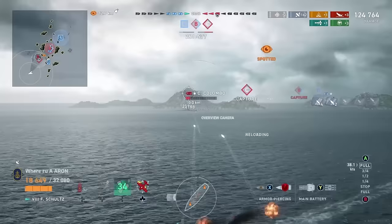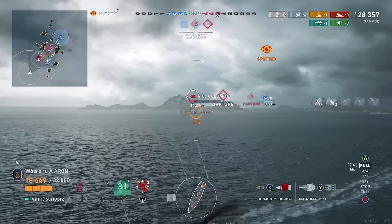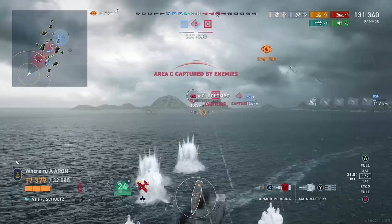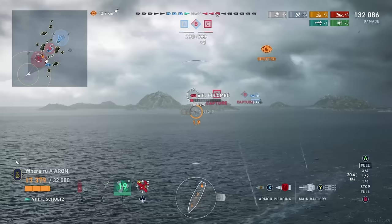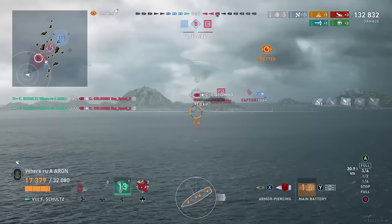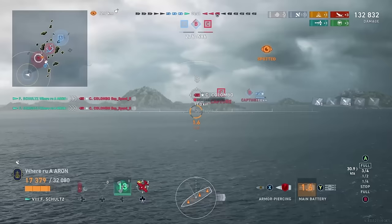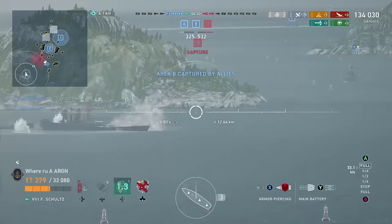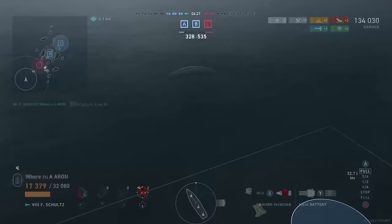Even getting 10% damage with these AP shells is just going to eat alive the broadside of this Columbo. You can see that we have taken nearly half of his health by simply sitting here at kind of long range and spamming him with AP. A lot of people complain about HE spam, but you're definitely going to be complaining about the AP spam if you get a good player. We got zero citadels in this game and we have still done a massive amount of damage to battleships, cruisers, and destroyers.